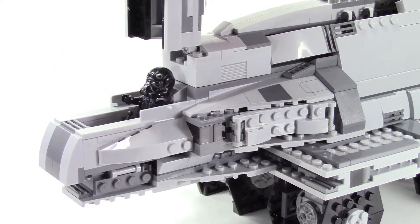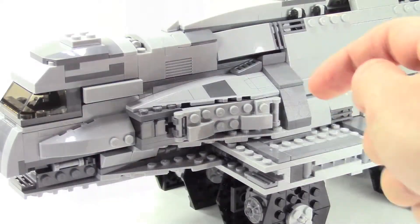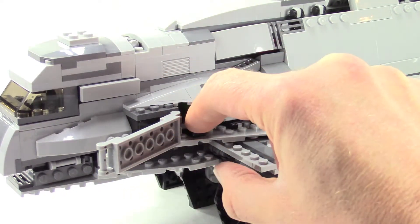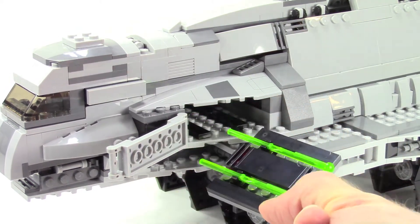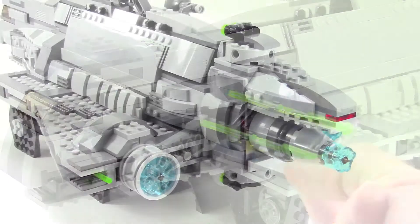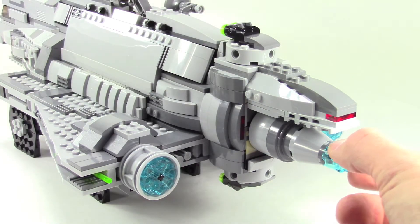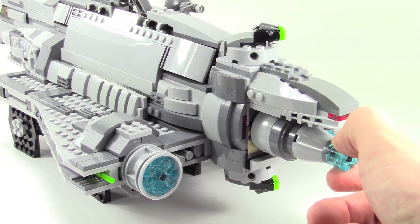Even though this ship is nowhere near minifig scale, they did include a little pilot in a cockpit up front. The side here features a little panel that opens up, and sliding out is a little panel with some extra spring-loaded shooters towards the rear of the ship. You can also turn this engine here and see some gears inside.